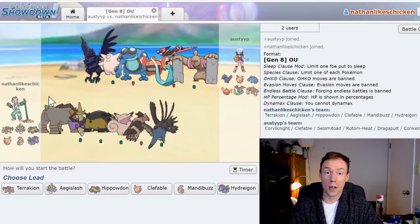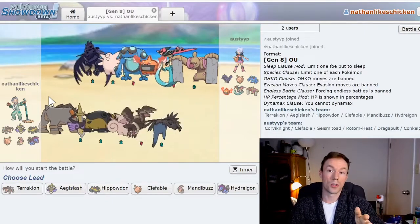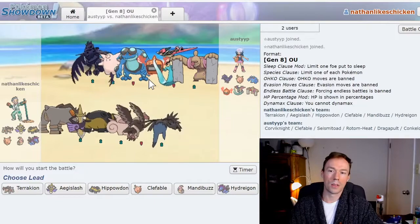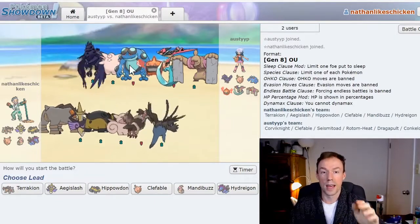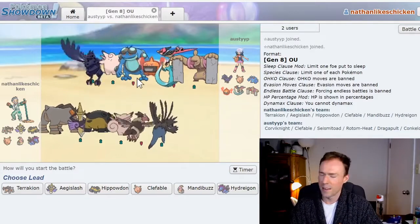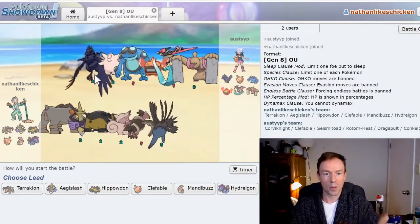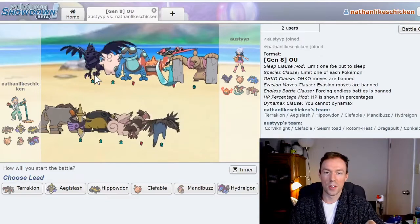Right at the gates, before I even look at the individual matchups, my opponent already has some likely leads. Most mid-tier Showdown players love to lead with a fast U-turner like Dragapult, or even a bulky Rotom to Volt Switch. So I'm decently worried one of those two will lead. It's also worth noting that Seismitoad and Corviknight are very popular leads this generation. Seismitoad is very likely my opponent's stealth rocker, so maybe he'll get greedy and try to get rocks up turn one. Corviknight is sort of similar to Rotom — a big bulky Pokemon that can U-turn on whatever comes in to get the best matchup possible.